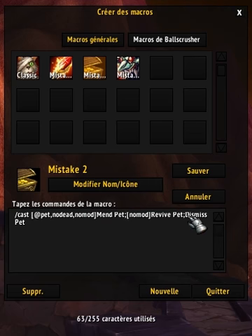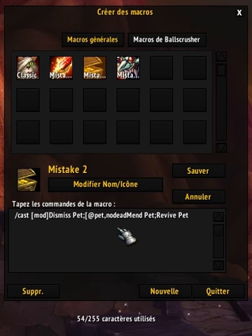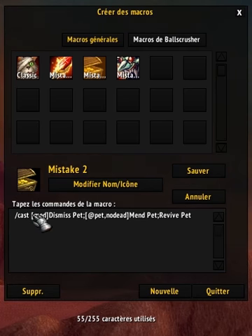We can make the modifier condition come first and put it before. And never end your macro line with a semicolon - never. It's bad, because it tells the parser that something is coming after and then you don't write anything. The client doesn't know what to do with it and it can make weird stuff happen. So here we have it - the same macro, just a lot shorter. It takes one line and only 54 characters.